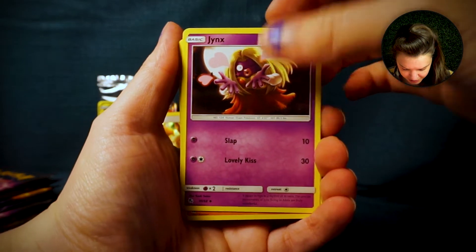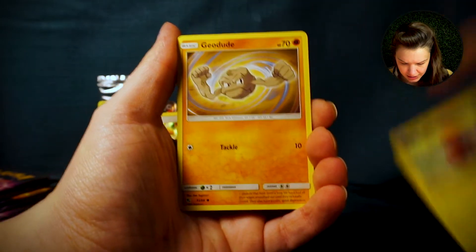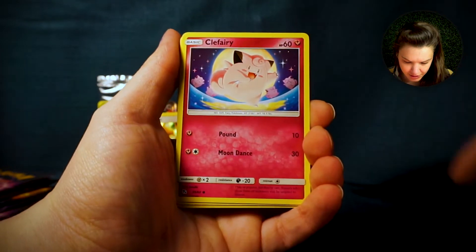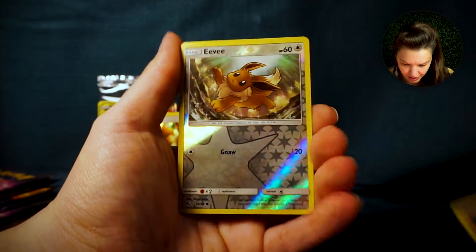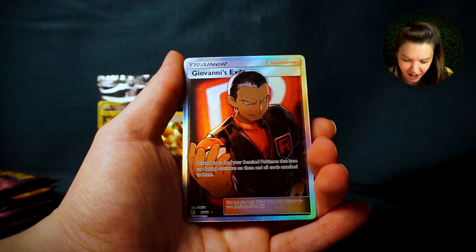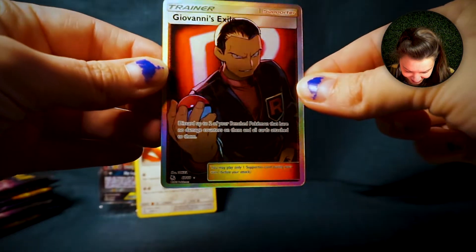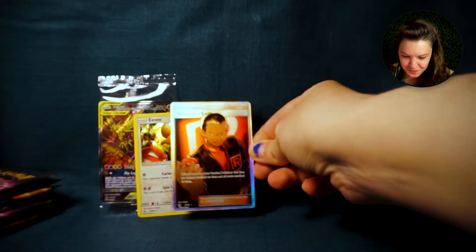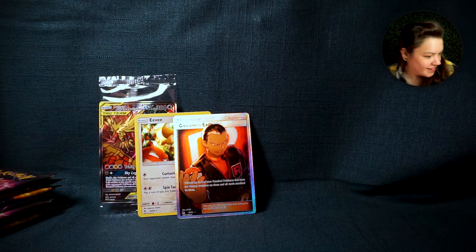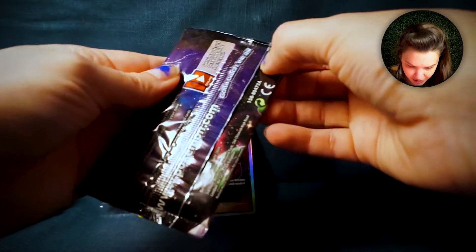Fairy Energy, Jynx blowing us a kiss, another Graveler, Farfetch'd, Voltorb, Geodude, Pikachu, another Clefairy - this card almost looks really cool, the background is super nice - a reverse Eevee. AHHH! What?! Giovanni's Exile full art! Oh, what a card! Oh my god, this is awesome! I miss Elite Trainer boxes - their pull ratio, I've had the best luck with Elite Trainer boxes. You have no idea.